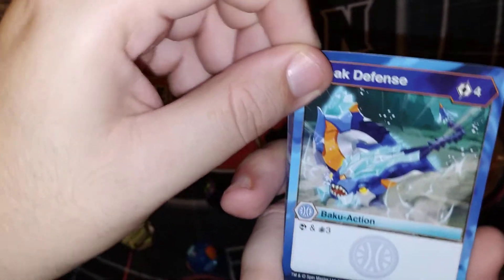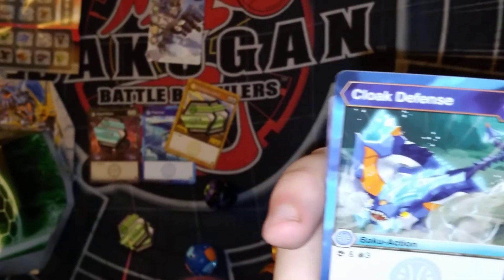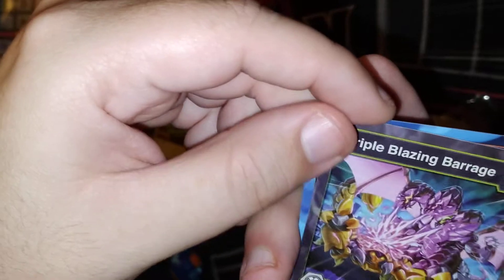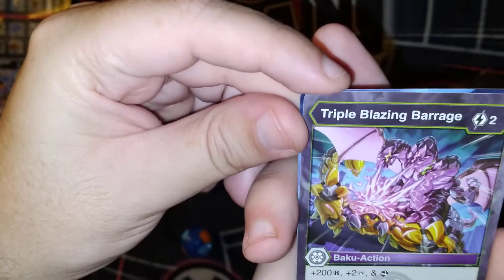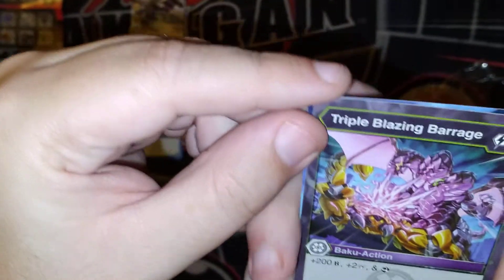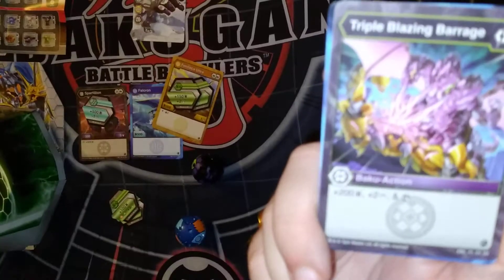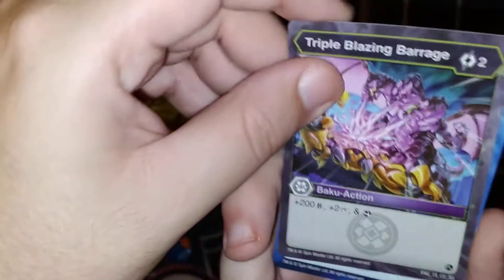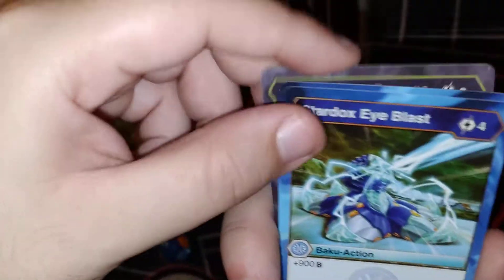Let's show the little cards in here. Cloak Defense — look at the top card and then draw three cards. Was that a four cost to play? Yeah, that's okay. Triple Blaze Barrage — plus 200 power, two damage, and look at the top card. Not too bad for a two cost. That's really good.